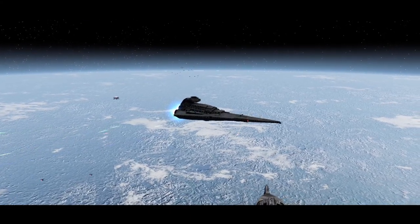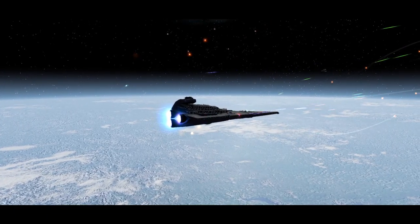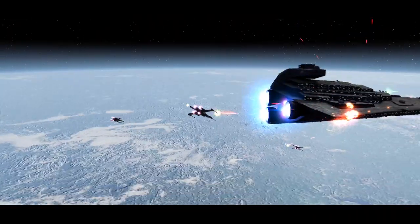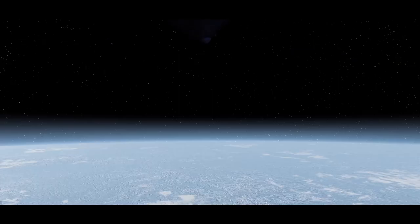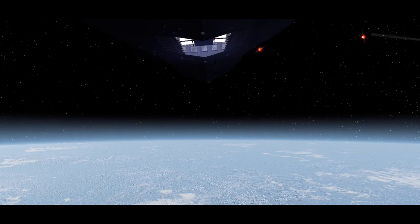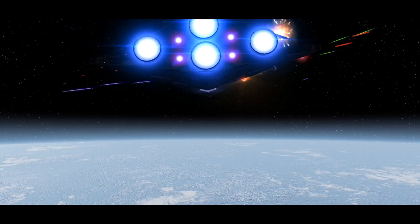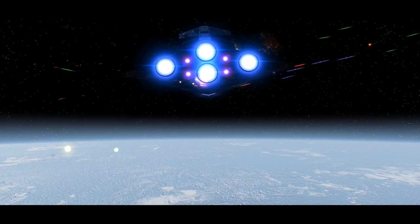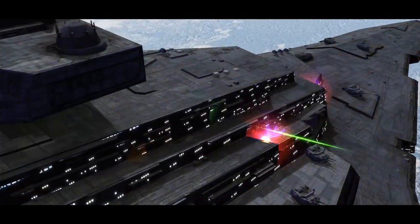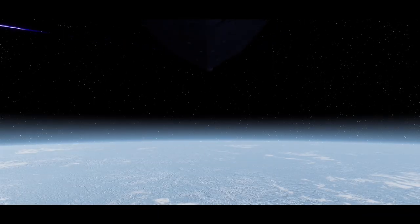Imagine the final evolution of an ISD line — the ultimate frontline capital ship from the Empire that possesses obscenely heavy firepower with dozens upon dozens of lasers and turbo lasers. In contrast to its archaic lineage, it also possesses ion weaponry and rockets — the whole undefeatable package. That ship exists in Empire at War, and it's called the ISD3, real and functioning in Awakening of the Rebellion.